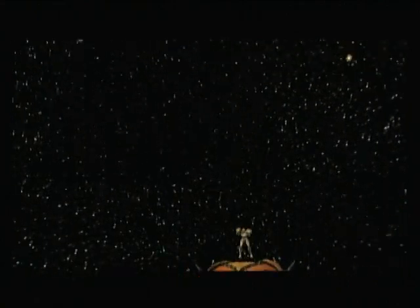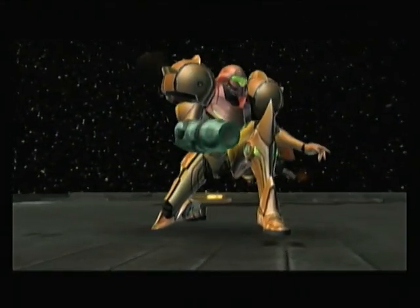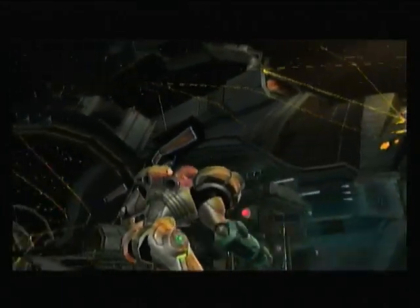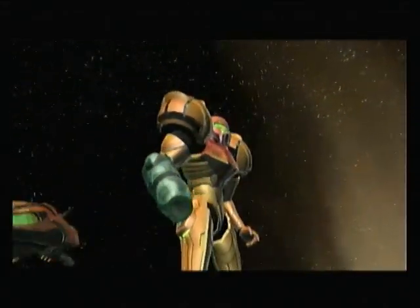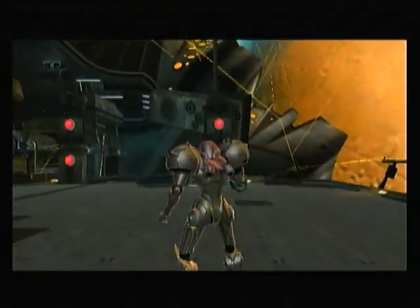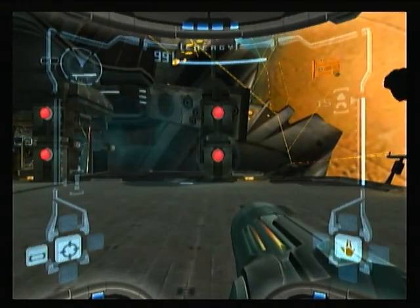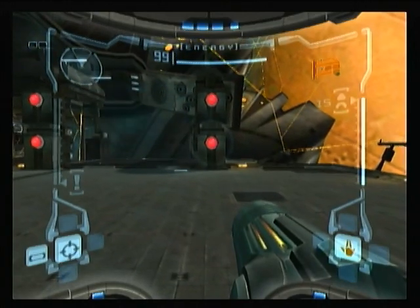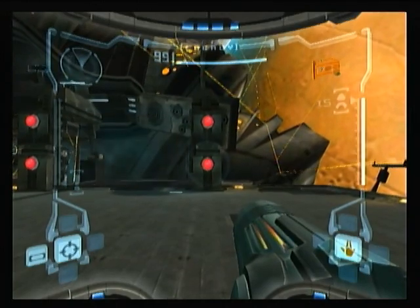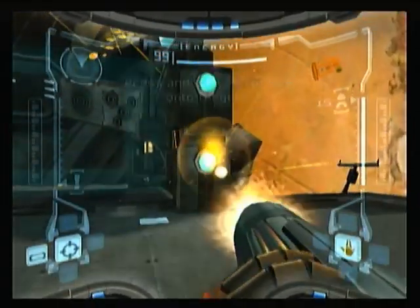Instead, this game ignored what Halo and other games did and went its own way — because the controls are terrible. You move the first analog stick up, down, left, right to move and look, kind of like what the original Doom did. Unlike Doom, though, the aiming in this game is a total joke. You have to look up and down, but to aim, you have to push the left button and then turn your character around.